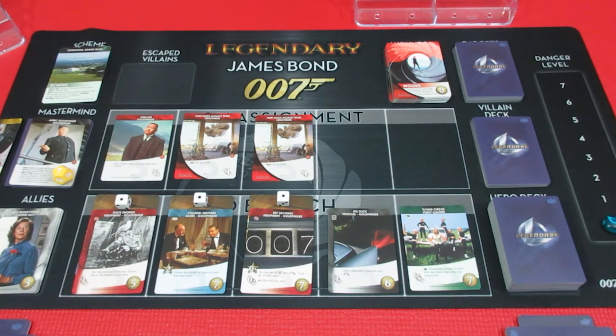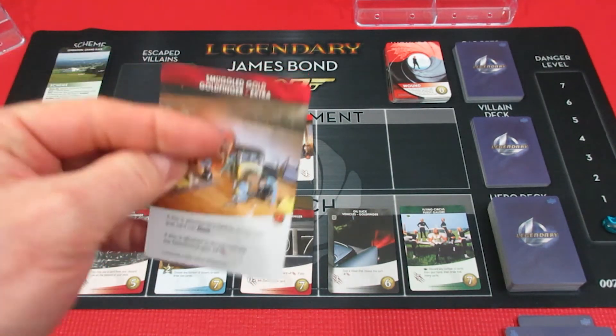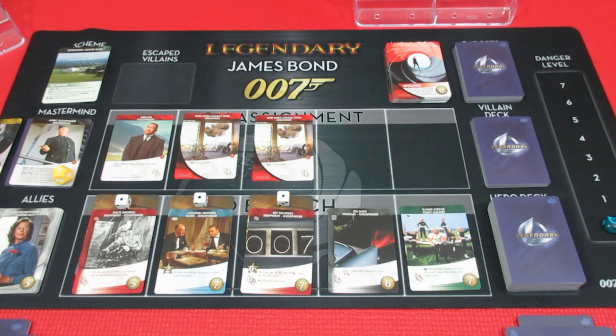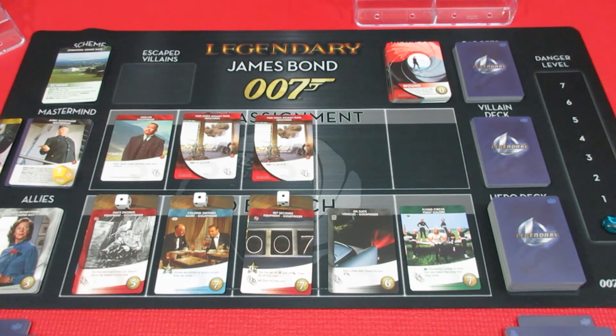Sean can at least get rid of a henchman - it depends what that card is. Thanks so much for watching along. This is Legendary 007, a James Bond deck-building game. We're playing against Goldfinger and he's getting nasty - he's at seven to hit. Whenever cards come up in Q Branch, he gets plus one as well. We'll see you tomorrow for the continuation against Goldfinger and his Operation Grand Slam.